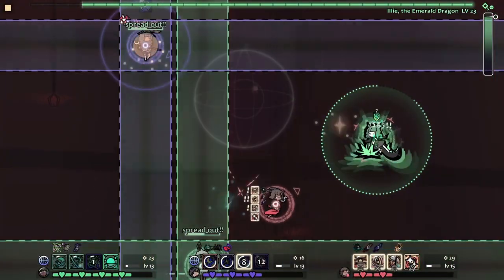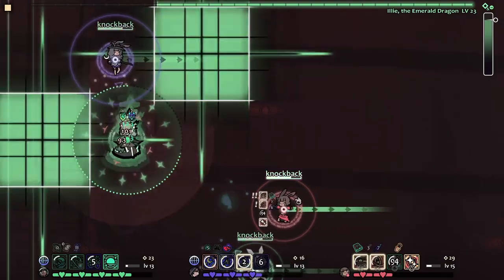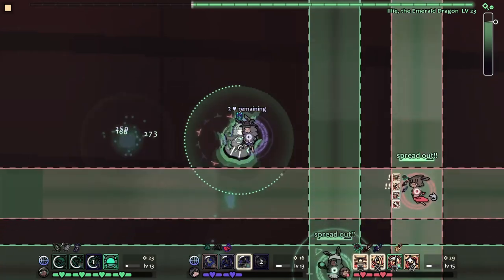Rabbit and Steel is a recent game that came out which functions as a 2D bullet hell roguelite MMO raid simulator. Now that may sound like a hectic string of words, but trust me, the gameplay is much more hectic than that.